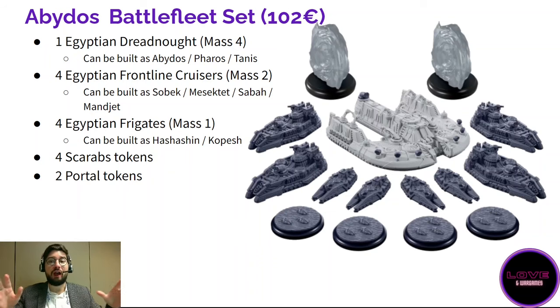You have this massive dreadnought — absolutely huge, as you've seen in the unboxing video. There are three ways to build it and all three versions bring something different to the table. Then you have four sprues — four frontline cruisers and four frigates. The mass 2 cruisers can be built in four different ways; you can build one of each, and some scale very well with bigger squadrons. For example, the Abydos variant combos very well with the Sabach, the artillery frontline cruiser.